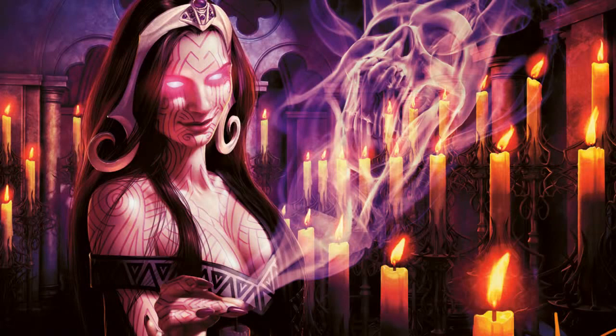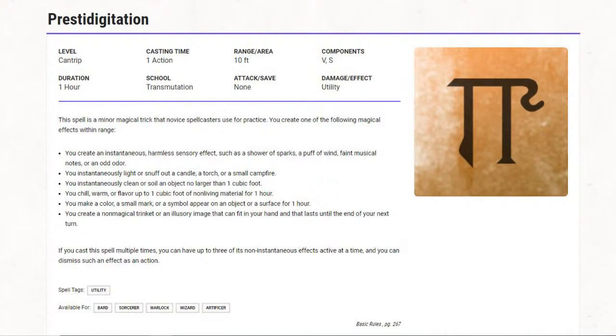Number four is Prestidigitation — impossible to say correctly — but grab this because it is the Universal Magic Swiss Army Knife of Dungeons and Dragons. It has multiple effects: you can colour, flavour, chill, or warm something; clean something; soil a guard's pants if you really want to; light and extinguish a small flame; and create sensory effects such as a non-magical trinket or a small illusory image. It really comes down to personal preference and how you understand how to use these particular cantrips.